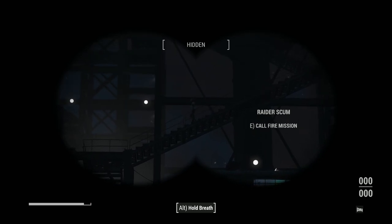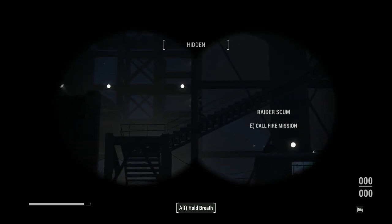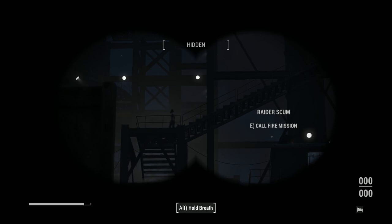Having completed the Minutemen quest Old Guns, you will have the Forward Observer perk when using the binoculars. This will allow you to call in artillery by targeting enemy players.